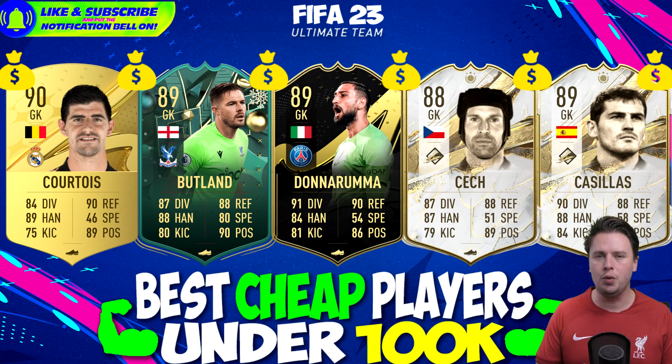In Ligue 1 you find Gianluigi Donnarumma - his price as I'm recording is around 80 to 90k, which is not bad. If you're just starting FIFA I think you'll have around a million coins. For icon cards, yes - Casillas and Petr Cech - check if you want to go for an icon. These players are available for near 100k and with that price tag and their stats, the best ones out there.